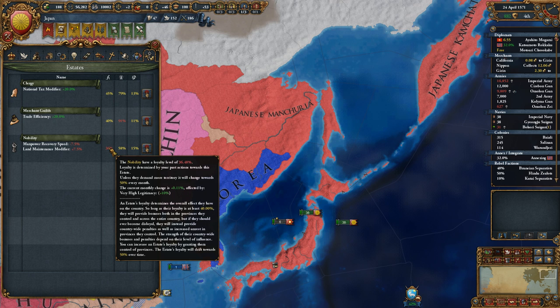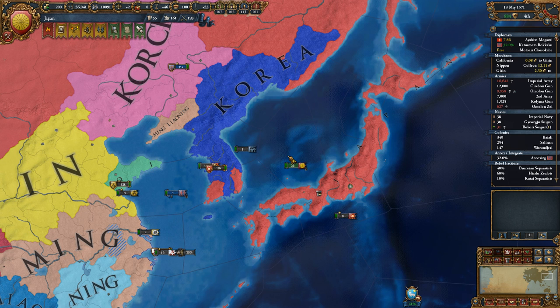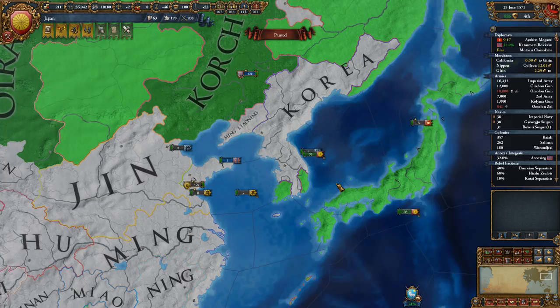There are disloyal estates in your empire — the nobility. That's not a problem. Merchant guilds are progressing at 3% per month, but that's 33 months, which is more than 2 years. So the modifiers will drop off before there's a penalty — just ignore it, doesn't matter. That's only come back to bite me in the ass a couple of times.